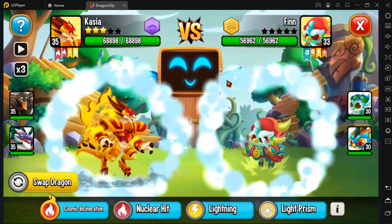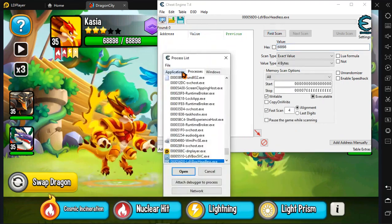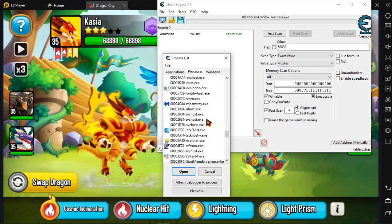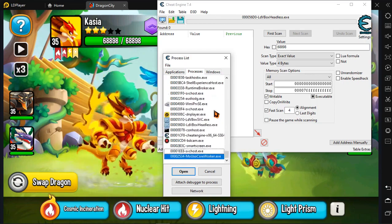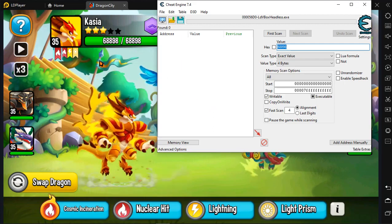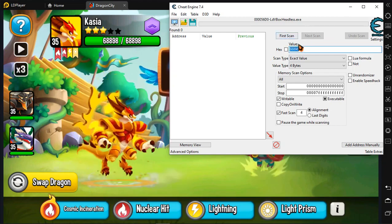First of all, I want you to know — go to Cheat Engine. What you're gonna do is select from here. You're not gonna select from Applications, you're gonna select it from Processes. Go to this one: LDVBoxHeadless.x. Choose that one, and after that you're gonna input the health value in here.